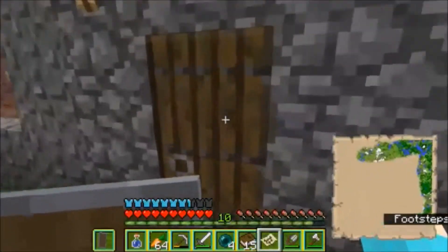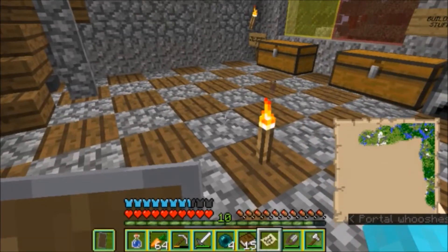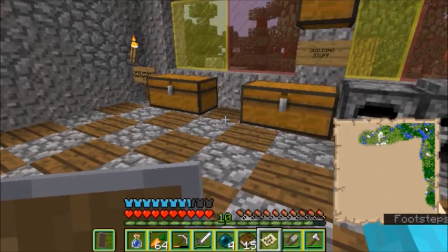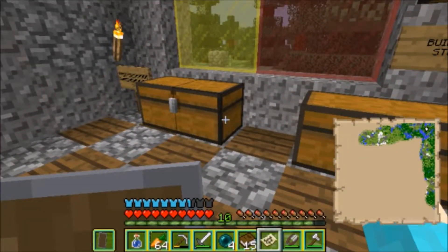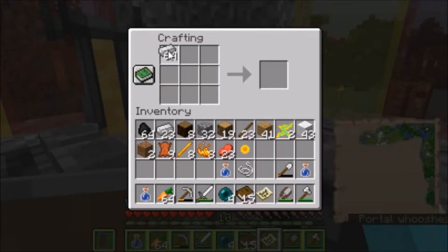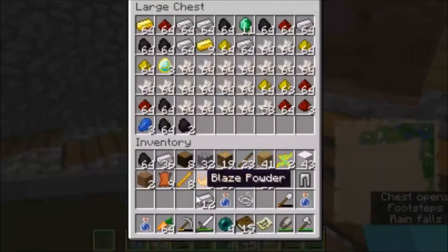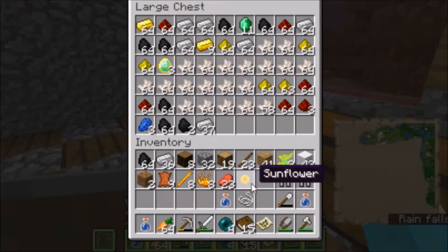Here we are, finally back at the house. In case you're wondering why I'm down to four Enderpearls — I used some to travel a bit quicker, because it takes forever to get between my house and the stronghold. We did two spare iron chestplates, helmets, and boots already, so now we need two spare iron leggings. I think we're done with all the iron stuff — two spare full sets should be all we need.